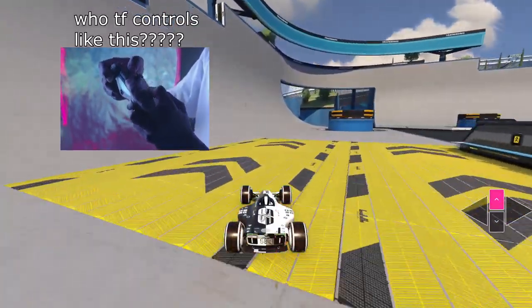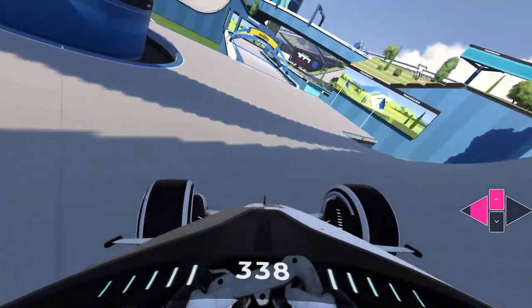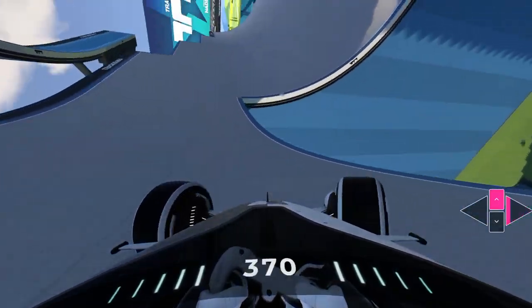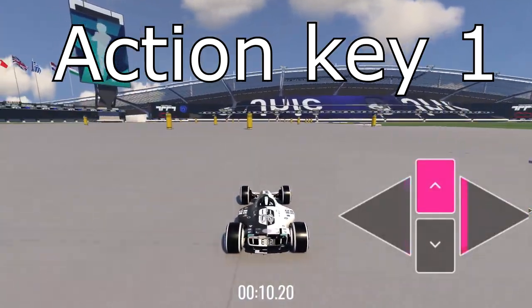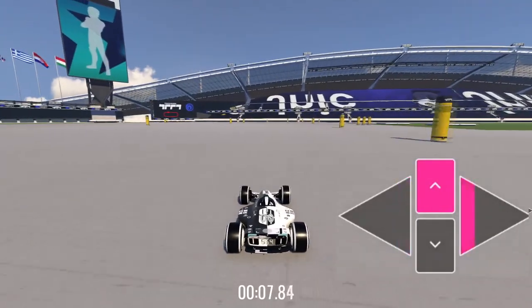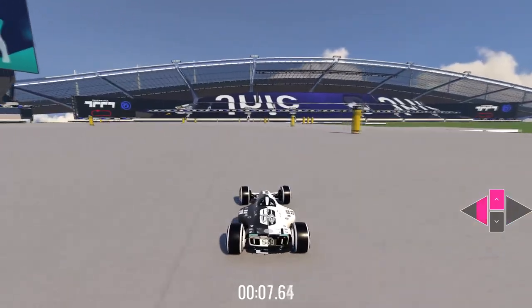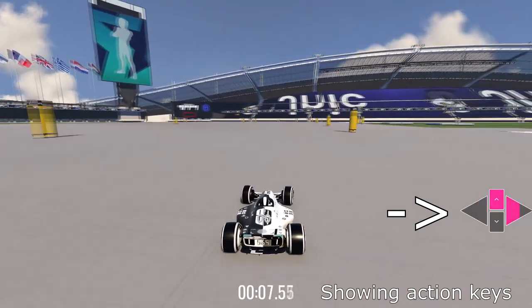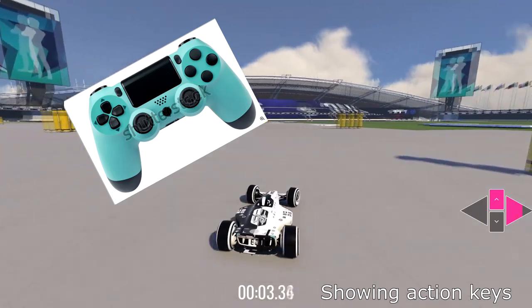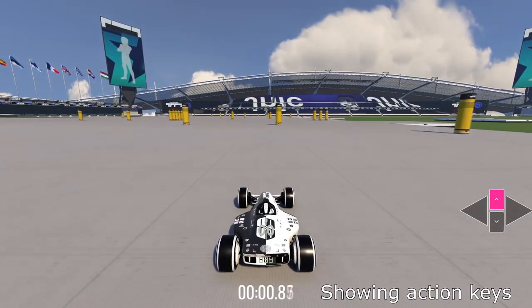Controllers have analog steering, and that is in the game. Keyboards don't usually have analog keys, but as a keyboard player you can utilize action keys. They limit the steering by a percentage of the maximum steering the car can do, depending on which action key you use. Action key 1 is 10% steering, 2 is 20%, 3 is 30%, and so on — and 0 resets you back to the default 100%. This is great for precise steering, and controller players can use them too, though you'll need to bind them to buttons, which can be tricky since you have fewer keys available.